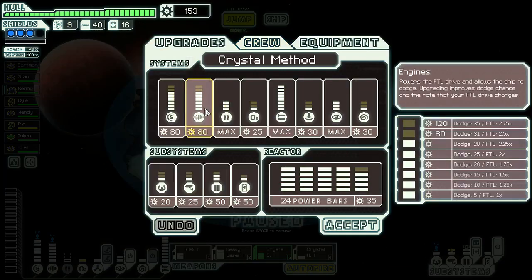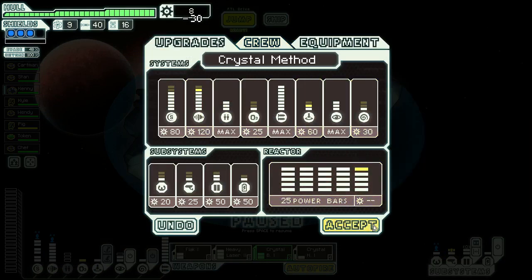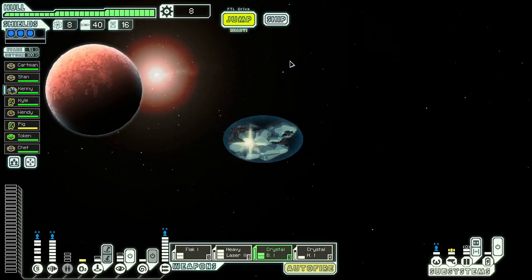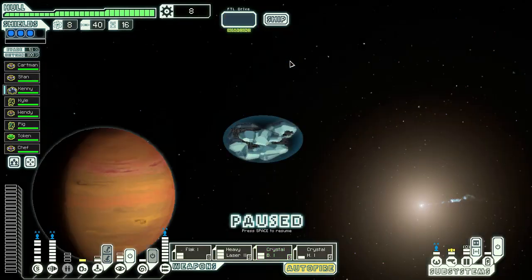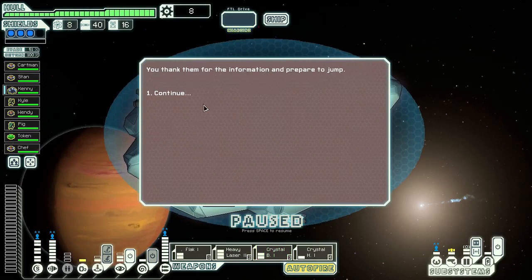Actually, let's upgrade. What do we need? Better dodge. Keep the teleporter running. Jumping to here. Decline the offer — thank you.